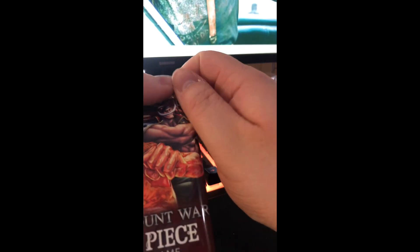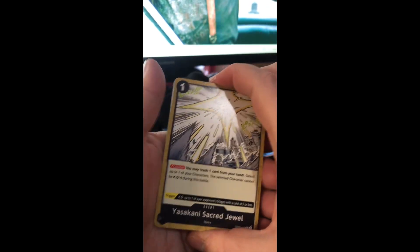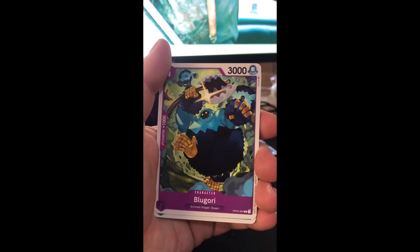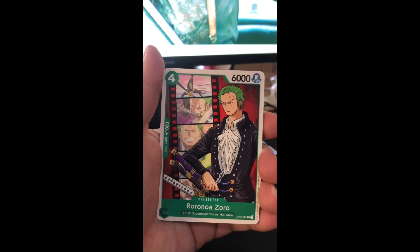From the first box I did end up getting the secret Kuzan, the alt art Uta, and also the Magellan. The three super rares I'm still missing — because you get seven out of ten of them in the first box — are Nami, Kozuki Oden, and Ivankov. So those are what I'm going for.